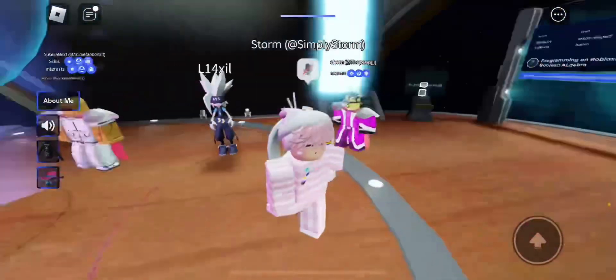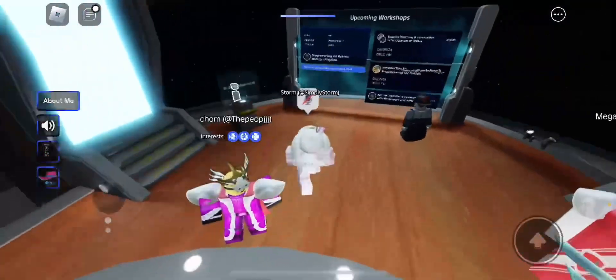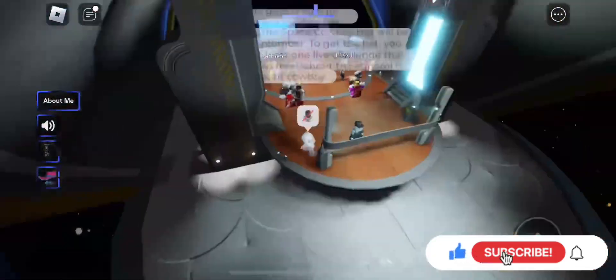Hey everyone, welcome back to the channel. This video is about how to get the jacket of inspiration in the inspiration lobby that they created for their game. To get this, you just have to spell out the words, so make sure to grab the letter I here as soon as you spawn into the game.